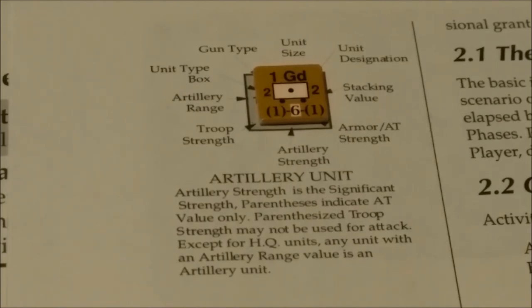Here we have an example of an artillery unit. The unit designation is First Guards, and it is a divisional asset with a stacking value of two. Its armor anti-tank strength is shown in parentheses as two/one, which means it can only be used as an anti-tank value - it cannot attack but uses that value to defend. Its significant strength is six. Its troop strength of one is also in parentheses, indicating it may not be used for an attack. Any unit with an artillery range value is an artillery unit, and its artillery range in this case is two.